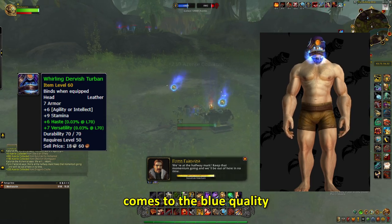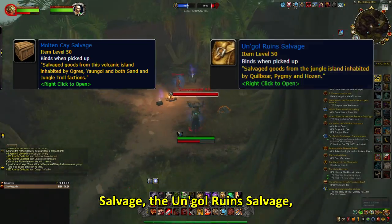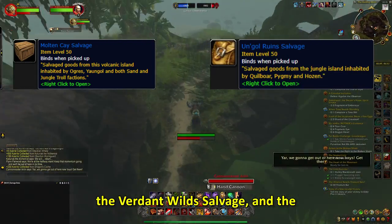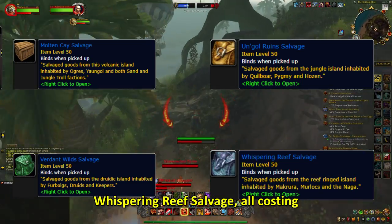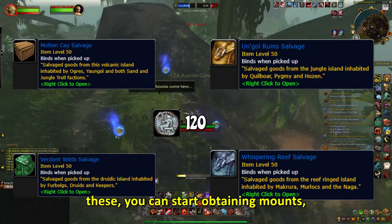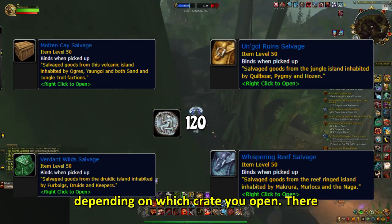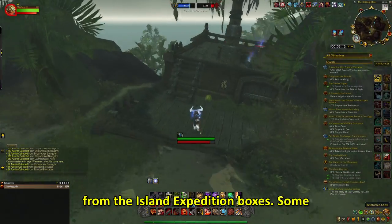When it comes to the blue quality boxes, there are four: the Molten Clay Salvage, the Ungol Ruins Salvage, the Verdant Wilds Salvage, and the Whispering Reef Salvage, all costing 120 Dubloons. From these, you can start obtaining mounts, depending on which crate you open. There are nine different mounts you can get from the Island Expedition boxes.